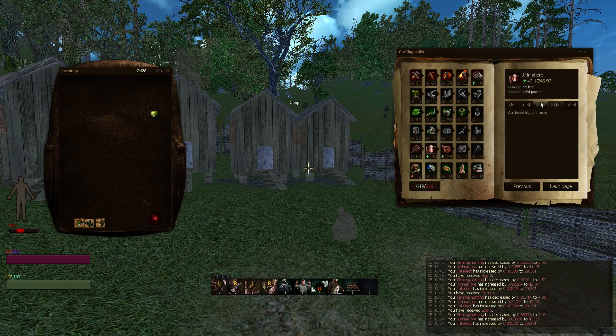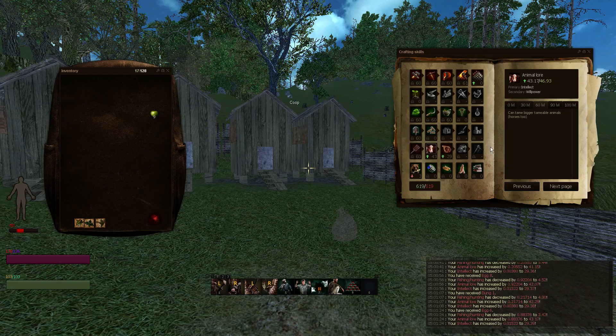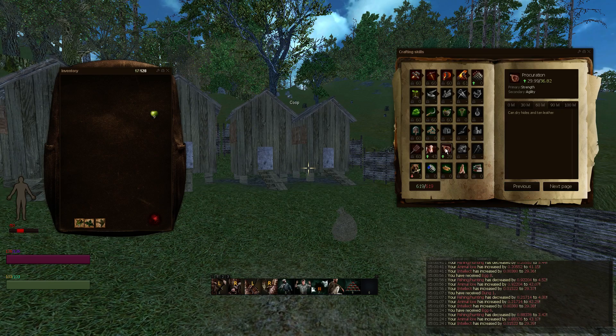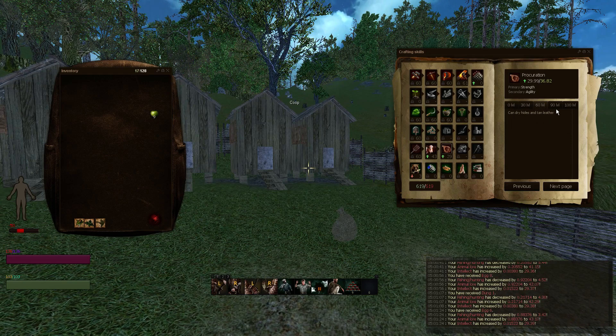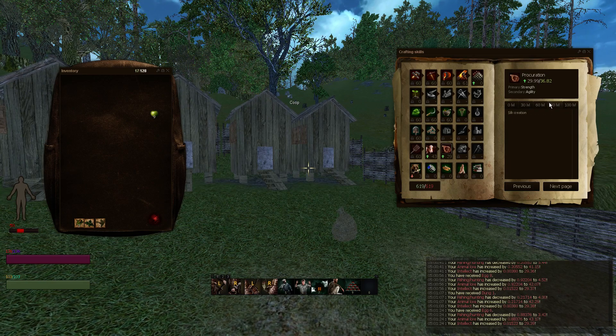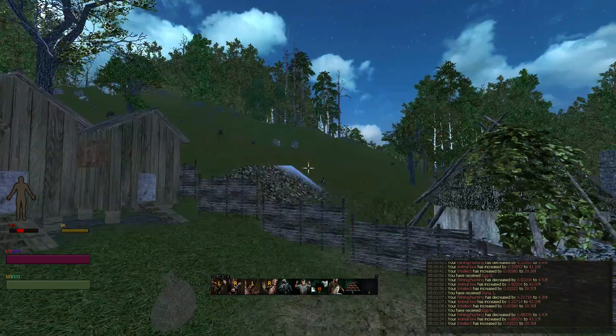I'm trying to get animal lore up to 60 so we can get some leather, which would be glorious. That's pretty much all I need — the rest is pretty shit. Tame bigger tameable animals. Then I need to get my procuration up, which is super easy to do, so we can dry hides and tan leather. Creating silks is pointless, don't care about it. We just need it up to 60.